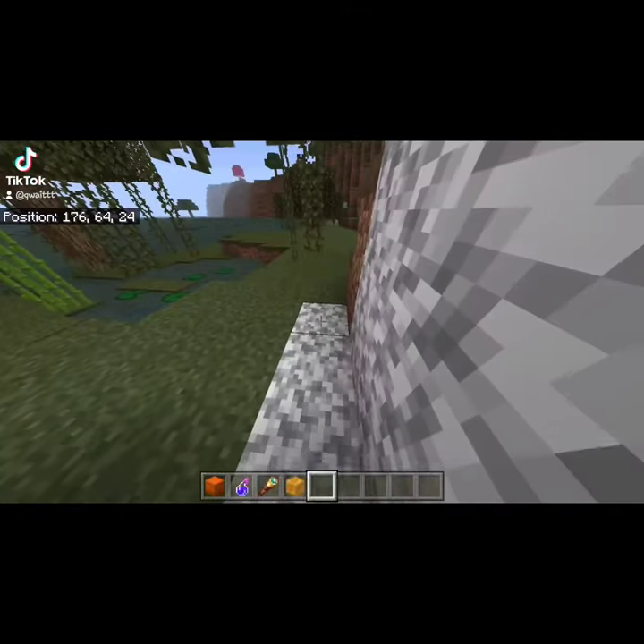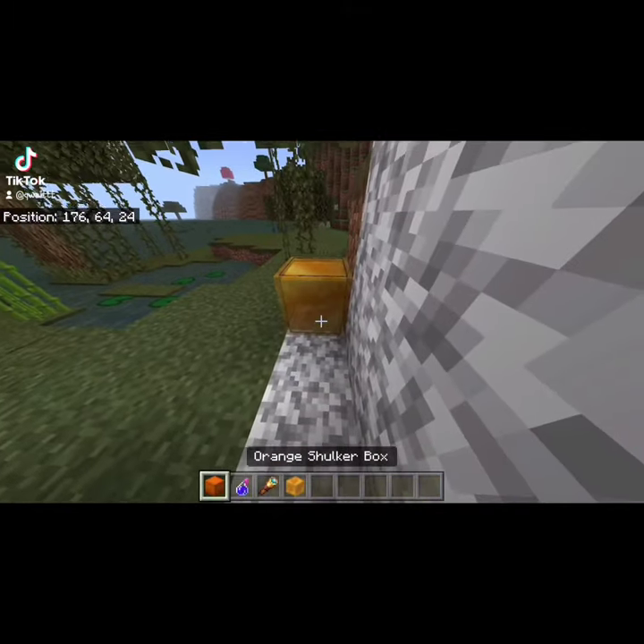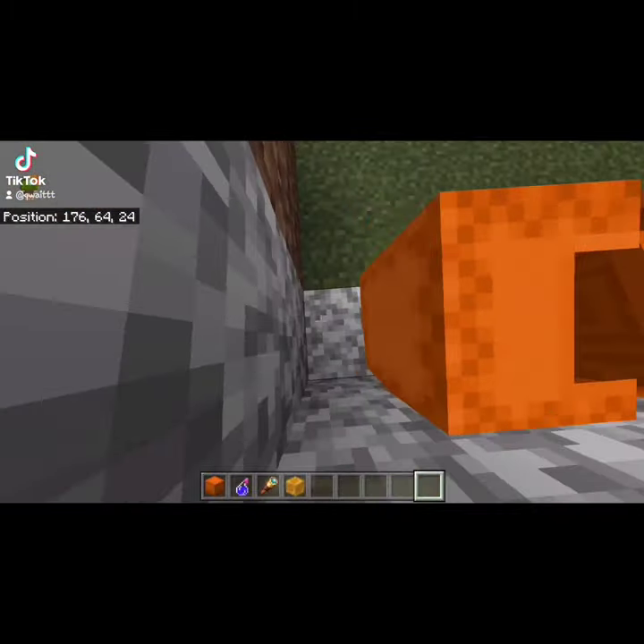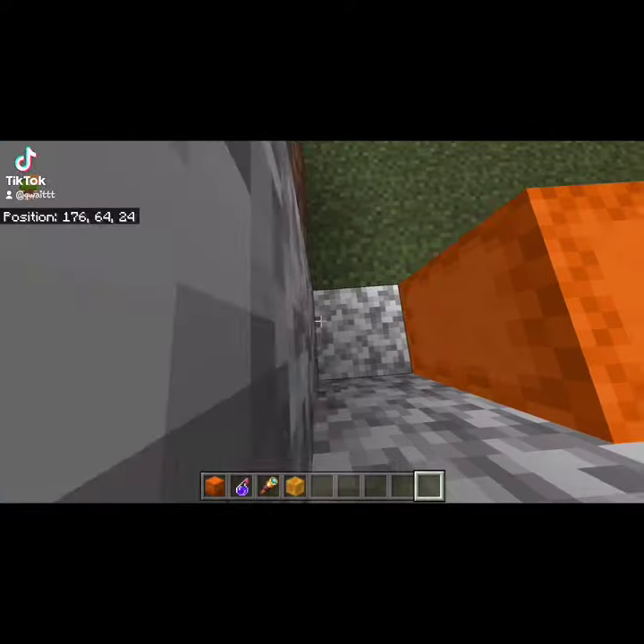Here in Minecraft, go ahead and have a block and then have a shulker, and then you want to place the shulker sideways like I do here. Then use the shulker to push you inside of some blocks like this, and then you kind of just want to crouch-walk into the blocks.